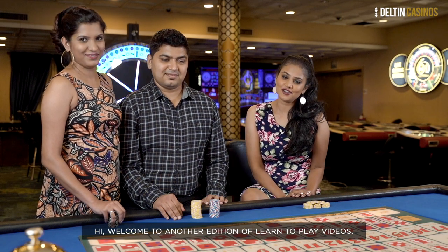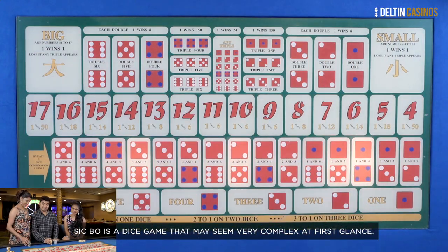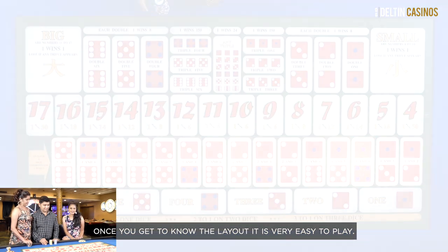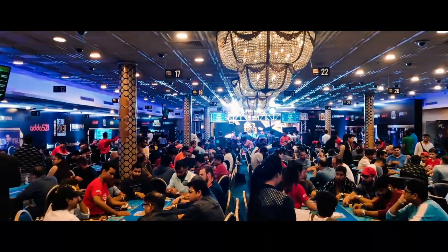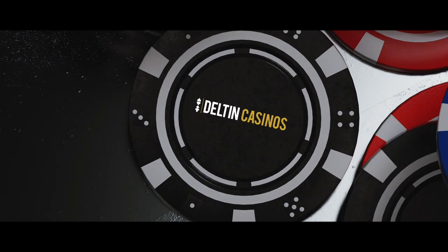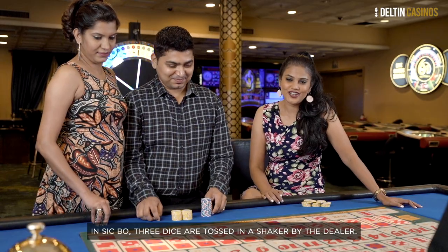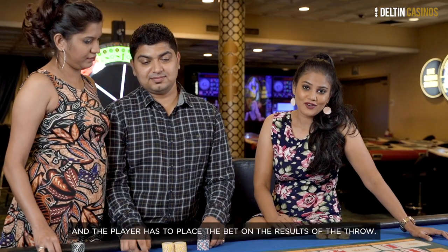Hi and welcome to another edition of the learn to play videos. Sic Bo is a dice game that may seem very complex at first glance, but once you get to know the layout, it is very easy to play. In Sic Bo, three dice are tossed in a shaker by the dealer, and the player has to place a bet on the results of the throw.